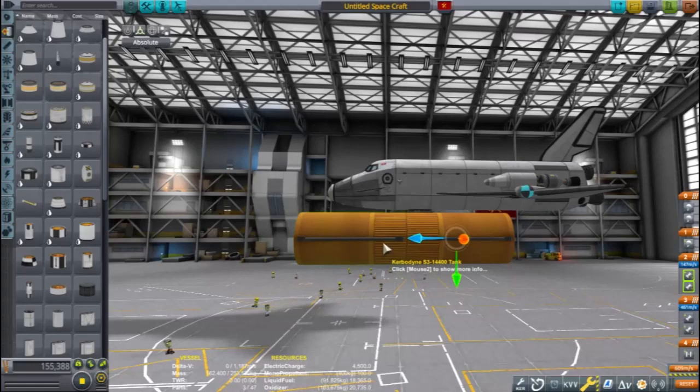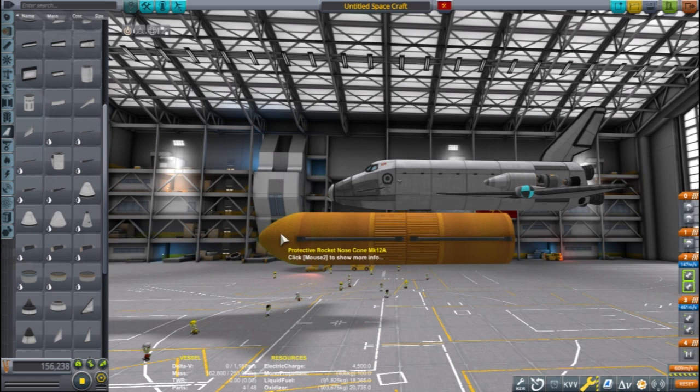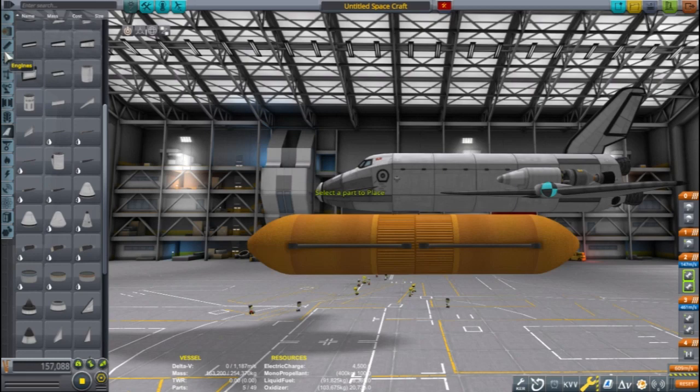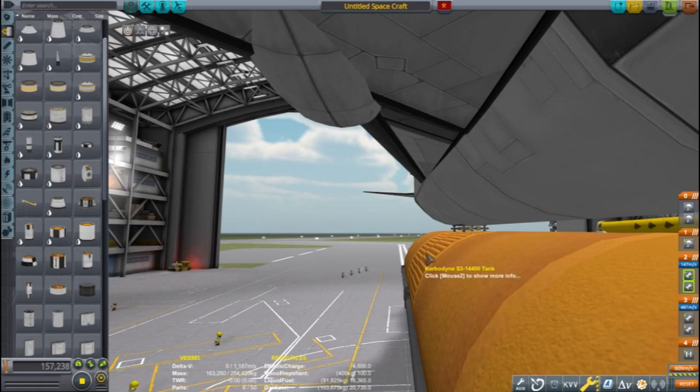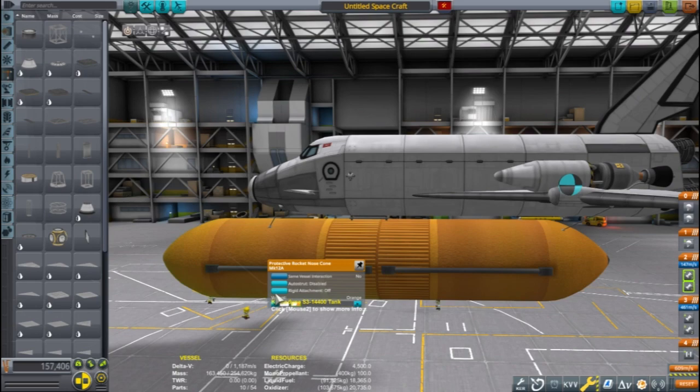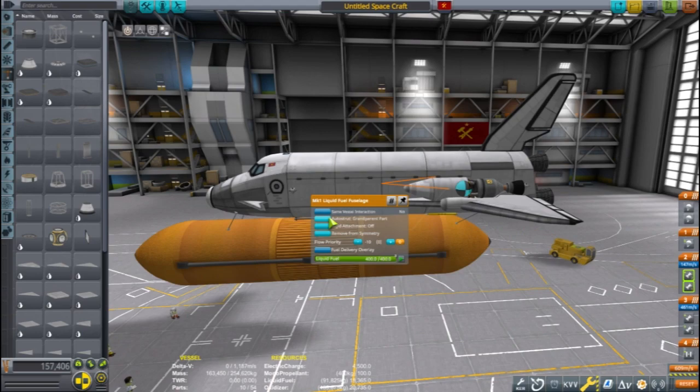In order to keep the center of mass from moving too much, it is best to put the external fuel tank as far forward as possible. Building space shuttles requires lots of adjustments on part placement in order to find a compromise that flies. The fuel line will direct the flow of fuel from the orange tank to the engines. You can enable cross-feed on the decoupler, but the delta V calculator seems to work better this way. When the stage reaches zero, I know when it is time to separate the tank. Because this is a lot of mass, I am adding plenty of struts and auto struts to keep everything in place.